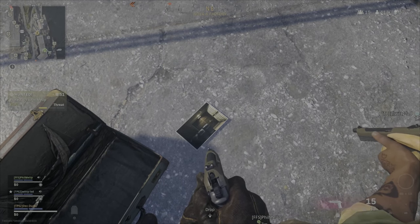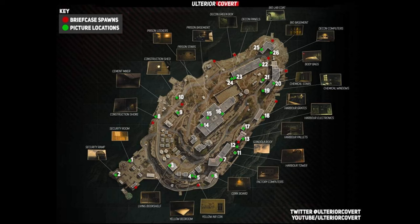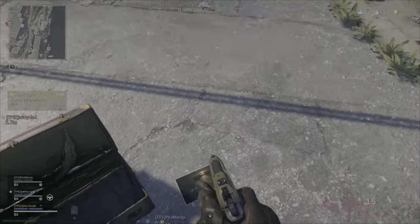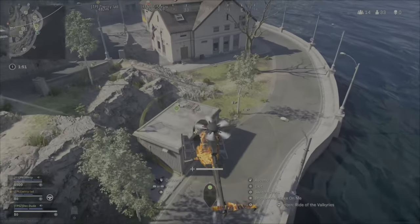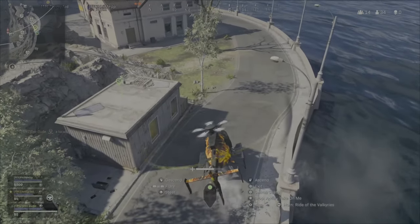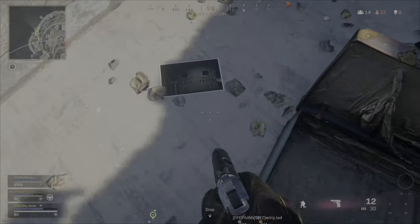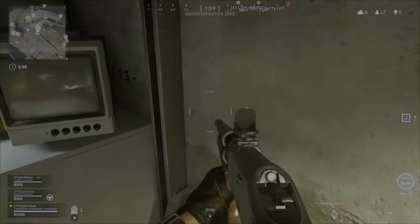Once you've located a briefcase like we have here, you've got to work out what the pictures are, go back to the map screen, and work out where those locations are. We're discussing what is what here — this is another view from a helicopter where we've found a briefcase. Once you've worked out where they are, these are the kind of numbers you're looking for in obscure places — that was 333.